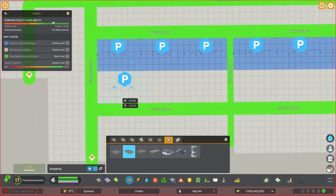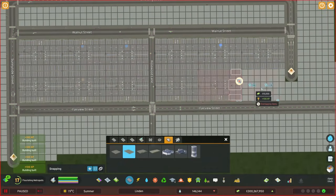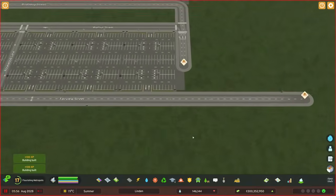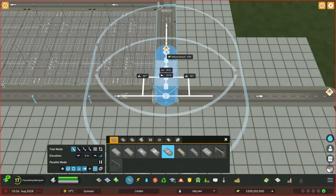I can put more of these parking lots just along here and along here as well. This might seem like a lot of parking, but it is an airport — so it probably should have a decent amount.